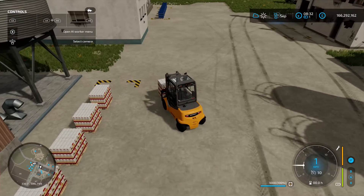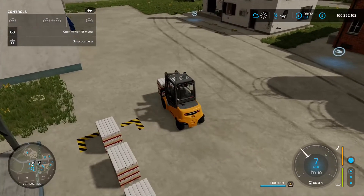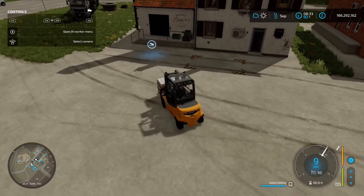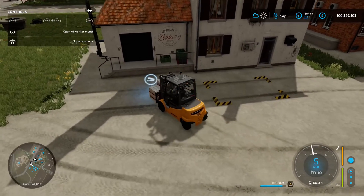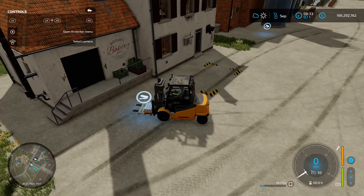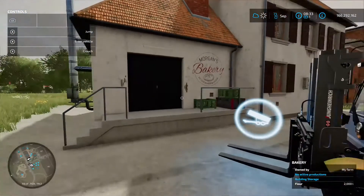So I've already loaded one in, so this is going to be the second. All you need to do is take it over to that onload icon and just hold it in place like that, and it takes it off the pallet just like that. Okay, so that's the flour in for the bread.